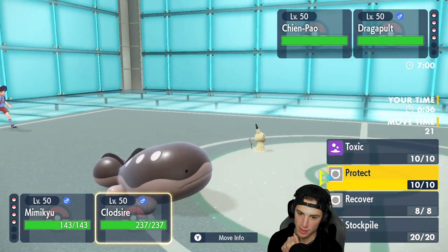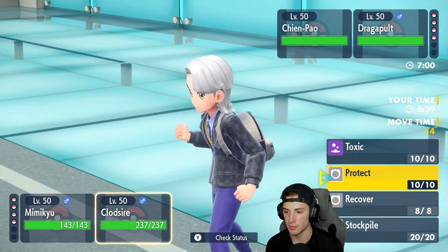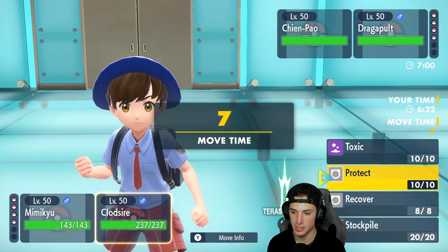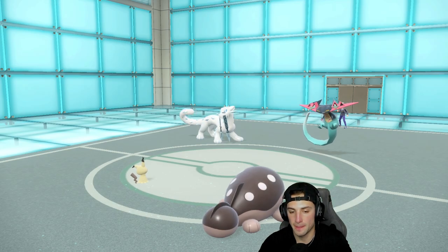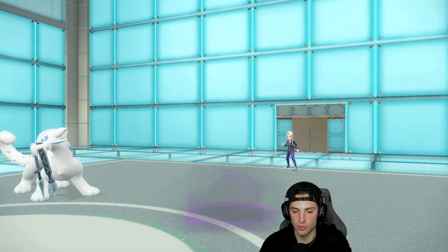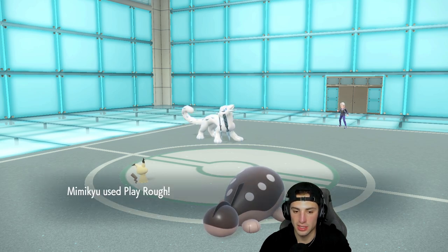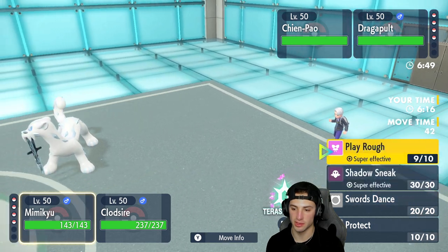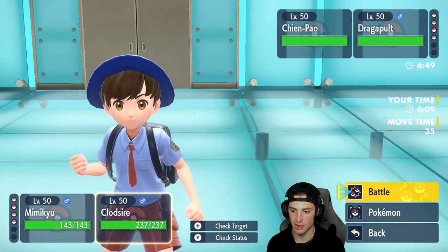The reason I'm going Fairy Tera is so I don't take shots from Dragon Darts if it comes in. But I'm already Fairy type so there's no point. From here I'm just going to Play Rough the Dragapult and Protect Clodsire. Clodsire gets the Protect; the opponent goes for Phantom Force — that hurts because Phantom Force actually hits through Disguise. So now I'll Tera into Fairy and get after the Dragapult.